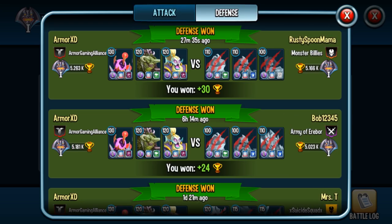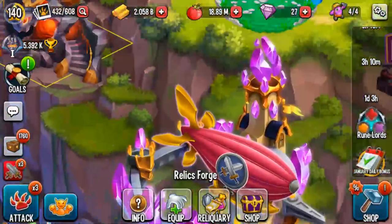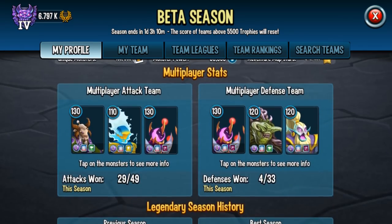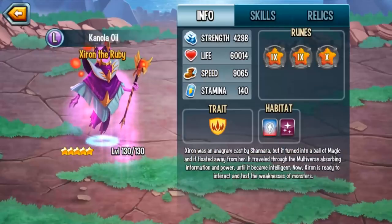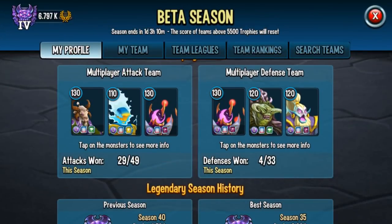And if we even check my player profile — where's that at? Is it my team? My profile. Look at that: Multiplayer attack team, it's Canola Oil, and defense team, it's also Canola Oil. So that's the fun little glitch.